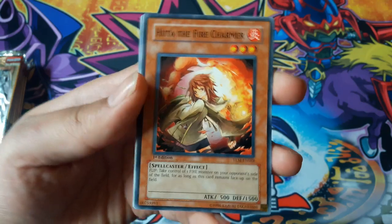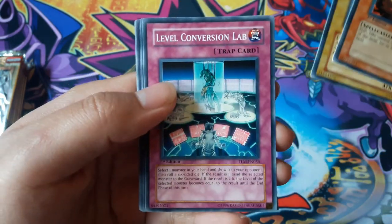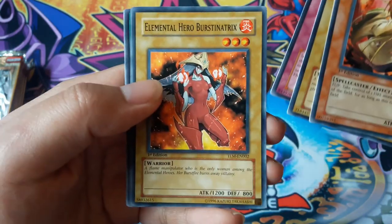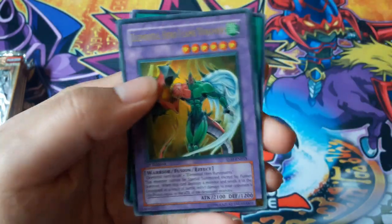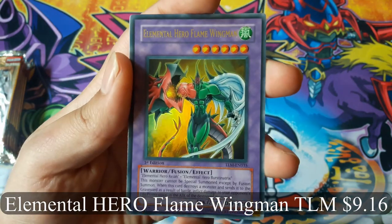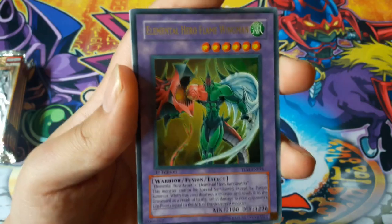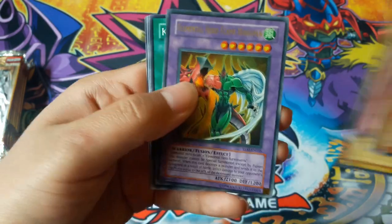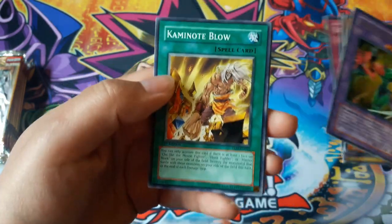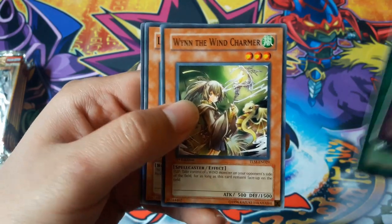Hita the Flame Charmer. Oh, Elemental Hero Flame Wingman — ultra rare! That's nice, that's one of the cards I really wanted to get from this set. If only he was ultimate rare, that would have been really cool.